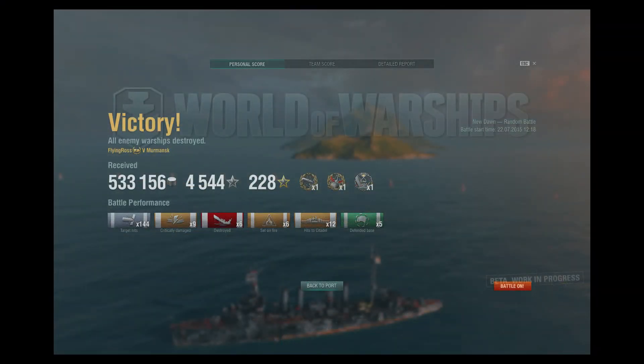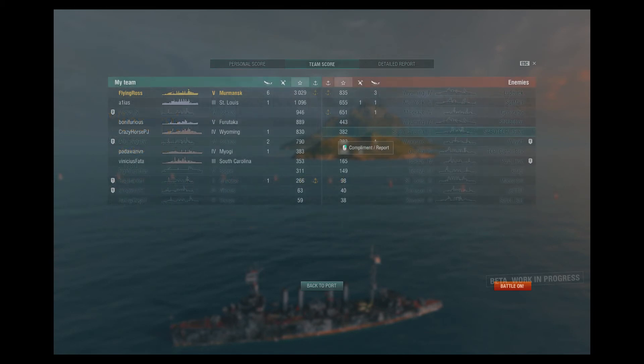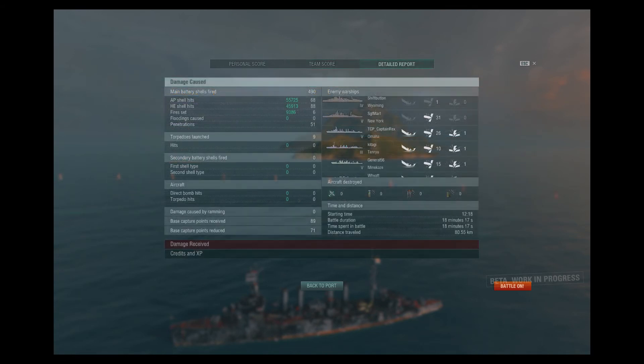We win the game. Final results: 533,000 credits earned, 4,500 experience earned, Confederate, High Caliber, First Blood, 3,000 base experience — 4,500 with premium — and 100,000 damage done. My recommendation is a buy. If you have disposable income and can't necessarily afford the Atlanta or a higher-tier premium, go with the Murmansk. It is a good ship. If you liked the video, please hit the thumbs up. Until next time, see you on the high seas.